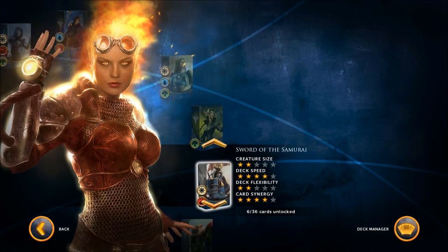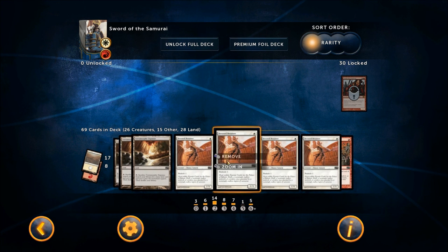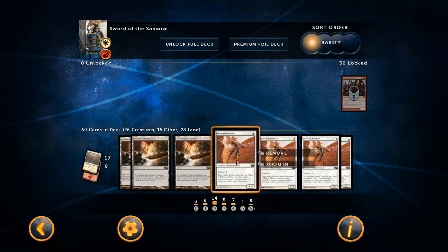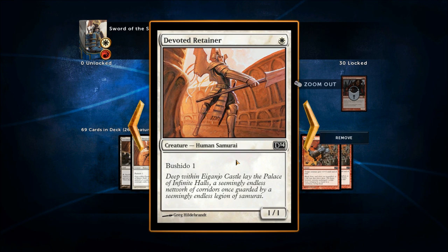Last deck to look at — Sword of the Samurai. Could you imagine if I were playing full games? This video would take forever. This particular deck is an aggro deck, a little bit slower than some of the others, but the cool advantage it has is that it's filled with creatures with Bushido. Bushido means whenever the creature blocks or becomes blocked, it gets +1/+1 for each point of Bushido it has. So for example, a 1/1 for one land with Bushido 1 — if you attack and it gets blocked, it becomes a 2/2 temporarily. We've got tons of creatures with Bushido, creature pump-ups, and this deck has swords in it with some unbelievable equipment.